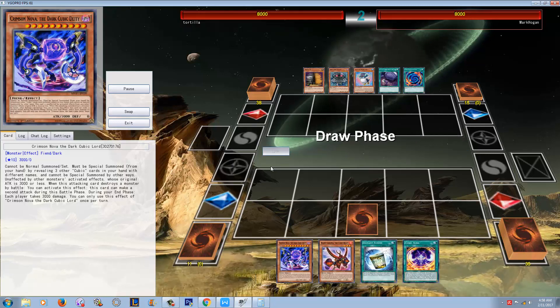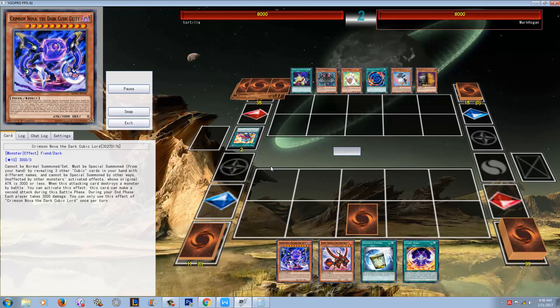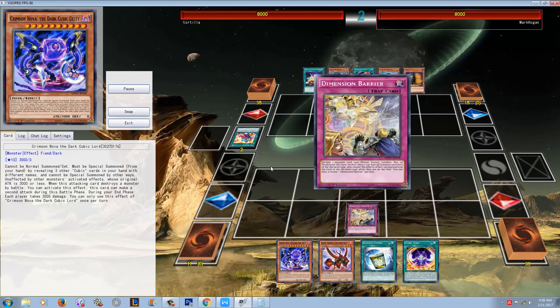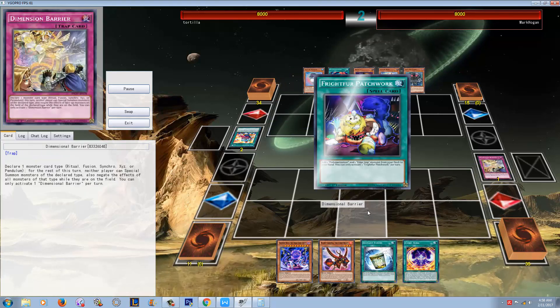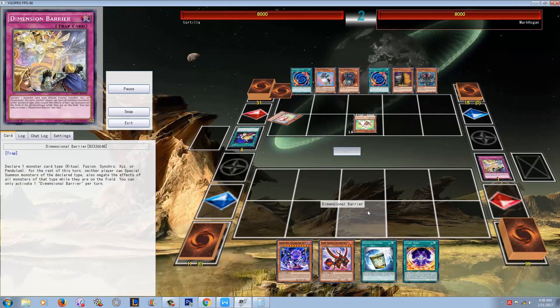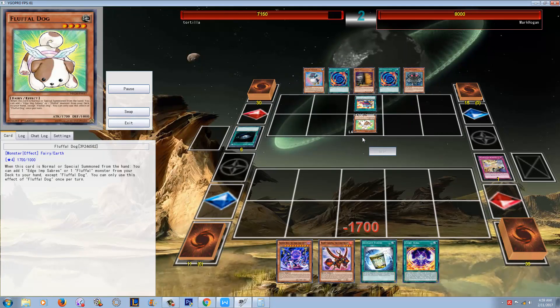I enjoy these type of replays, guys — just seeing Cubics explode, because I still find them to be a very, very offensively potent deck. He kind of — I don't know if this was a panic move — he activates Dimensional Barrier the second that he sees the Fluffle Dog. I think maybe he didn't want him to keep going or something like that.